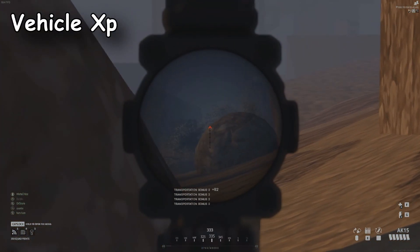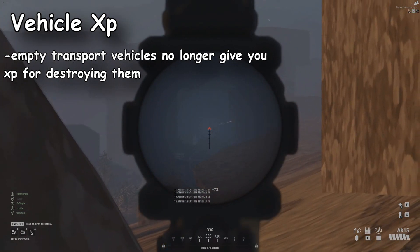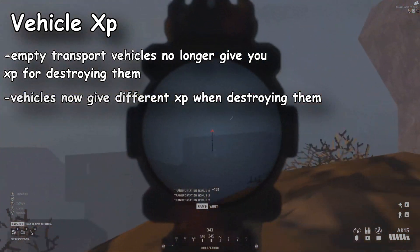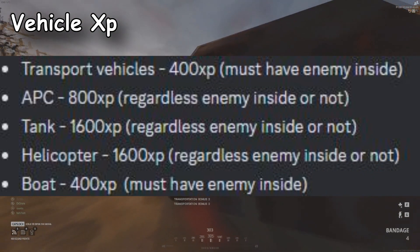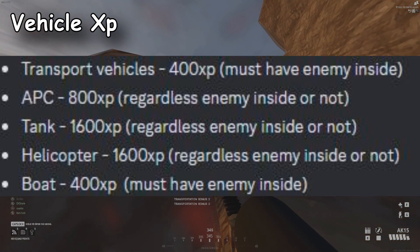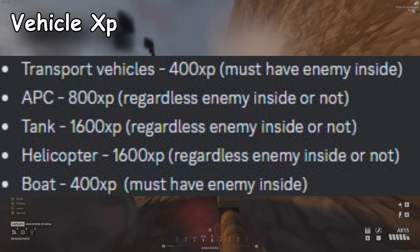Empty transport and boat vehicles will no longer give points when you destroy them. However, they're changing how much XP you get for destroying vehicles. For transport vehicles, there must be an enemy inside — then you get 400 XP. When you destroy an APC you get 800 XP, and since it's not a transport vehicle you can still shoot it without an enemy inside and get the 800 XP.